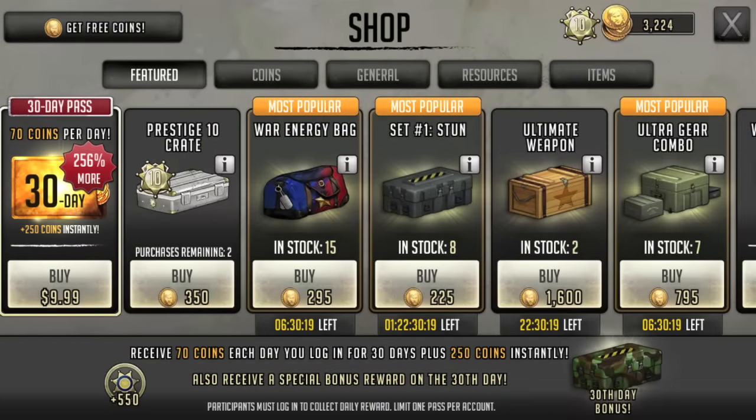Here we have it — the Ultimate Weapon Pack. We can get two at a hefty price tag of 1600 coins, which is even worse than 600. Let's go ahead and jump in and see what that's going to get us.